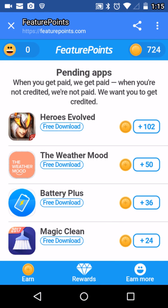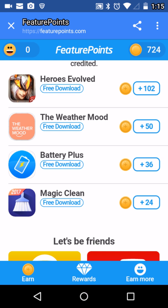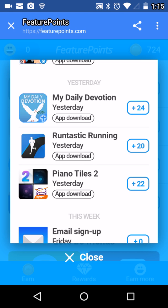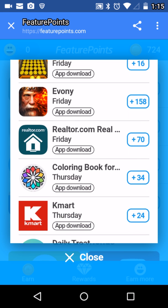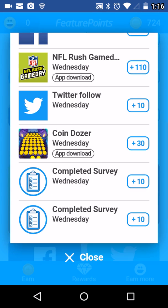I'm doing exactly what I'm supposed to do. I already have this stupid little game on my phone and I had to delete some of my apps. I did get points for MagicClean, Battery Plus, and the Weather Mood. Those things are quicker compared to other ones. I could tell you — my daily devotions, which is some religion app, has a task running. A piano title too. Somehow you get points from these stupid things, and it's really, really annoying.